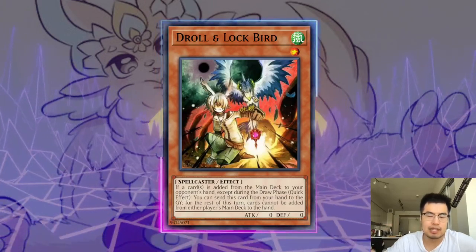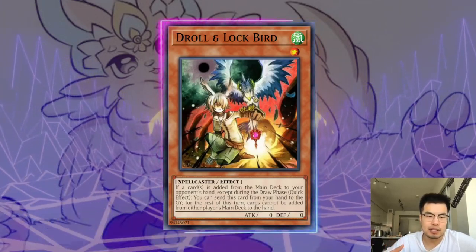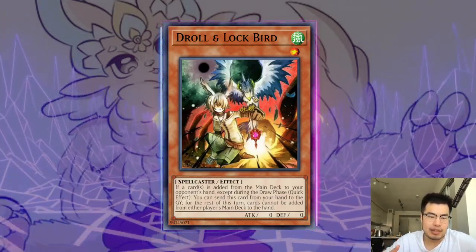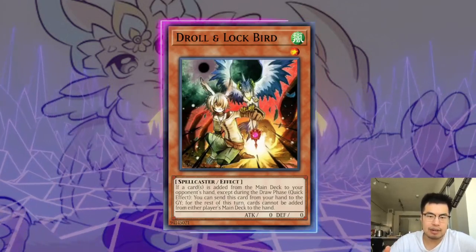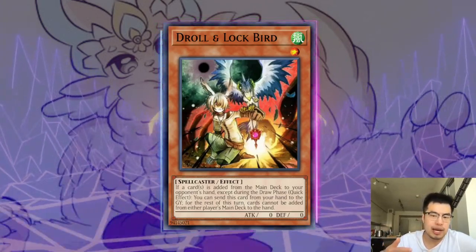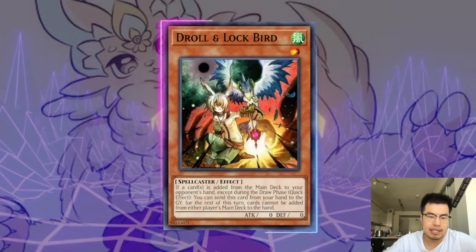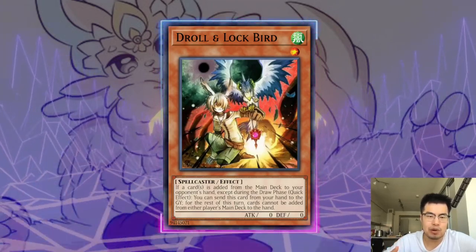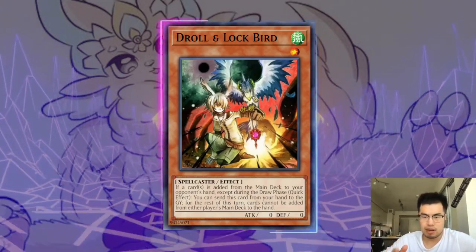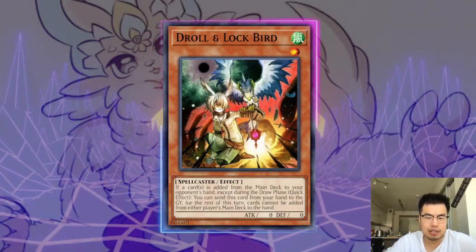Droll Luckbird is also very good against this deck because they do a lot of searching. Generally they're going to use their Quick Plays and the draw phase to special summon Pirelli Lily or Pirelli and then add. Because Droll Luckbird cannot be used in the draw phase, it's kind of dead in that aspect. But at some point in the main phase they're probably going to add — whether by Pirelli or My Friend Pirelli — and you can drill them there. A lot of times they end on a slightly worse board. It's not an end-all card as powerful as it is in the Samurai matchup, but it has some crossover and is decently playable. Some of them are also playing things like Tactics, and some players are even playing Pots just to draw cards and filter through their deck — so Droll shuts that off as well.